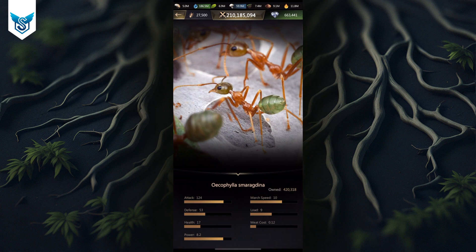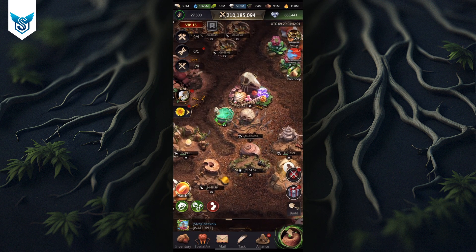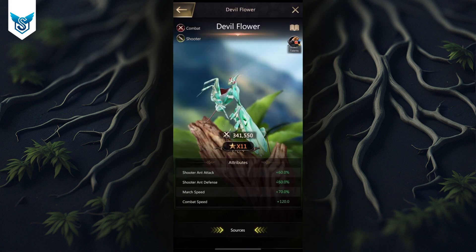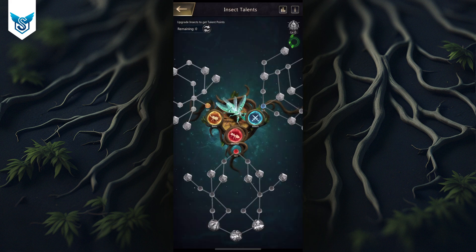Shooter ants are not health-and-defense focused, which means you want to make sure you attack first. This matters for two reasons: first, you want all your soldier ants to get a hit, so you need to be faster than the opponent. Second, special ant skills take into account how many soldier ants are still alive — if few remain, the skill does less damage, and if all soldier ants in that row are dead, the special ant won't release any skills at all.